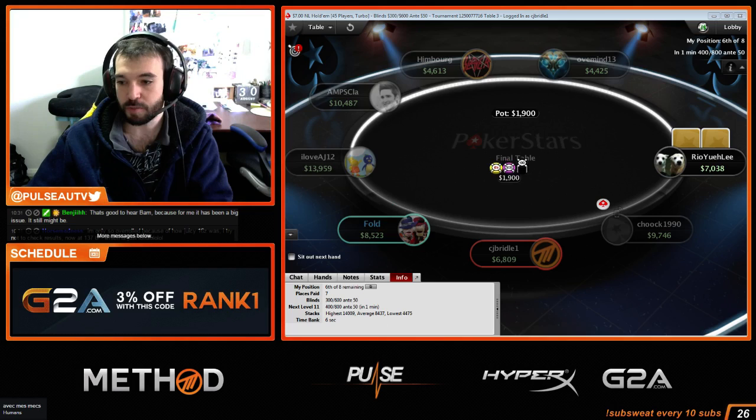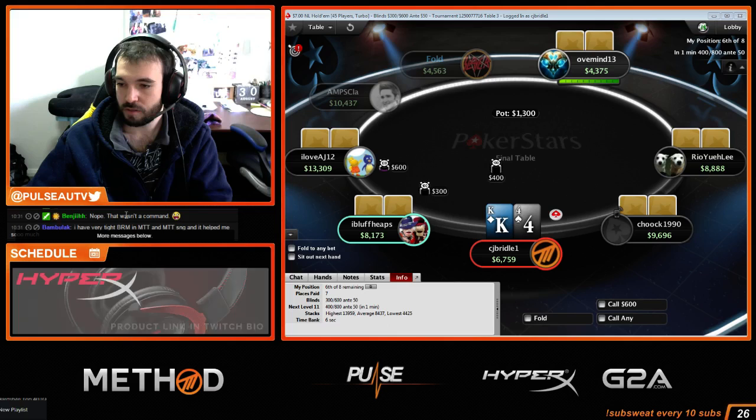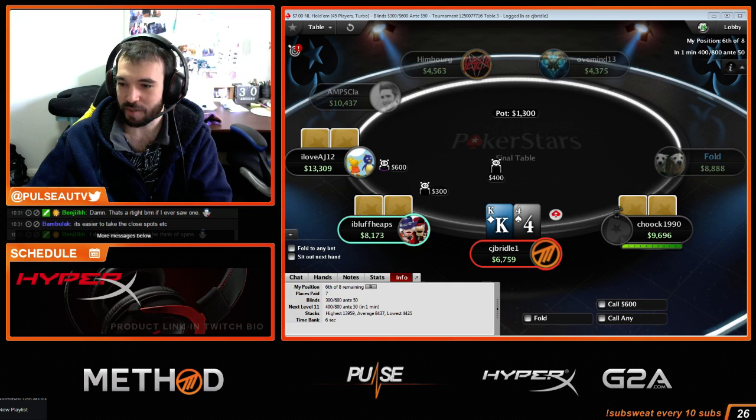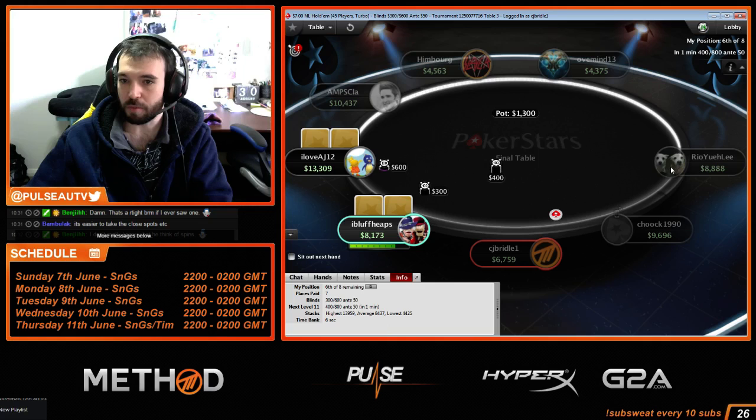Bankroll management does help a lot. If you want to improve your mental game, just play lower so the money doesn't affect you as much. We're close to the bubble — have to tighten up a little bit. Wait, we are on the bubble. Only 7 get paid, so we're on the bubble.